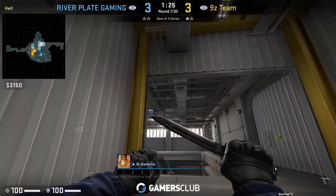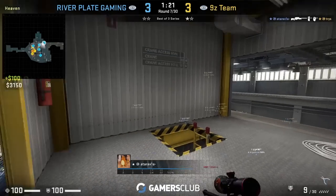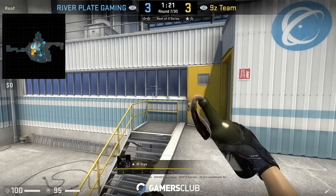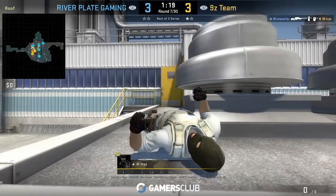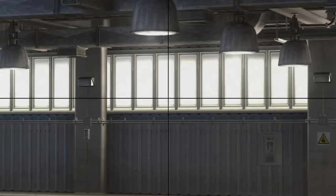Atarax has an insane wallbang from heaven for anyone on T roof going to rotate back site. He gets the frag on Tri, who was setting up to throw upper execute nades. Here are screenshots of the position and lineup for the wallbang — this is where you want to position with your AWP and where you want to scope in.